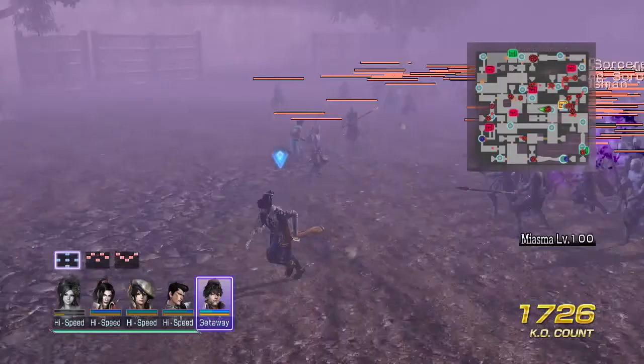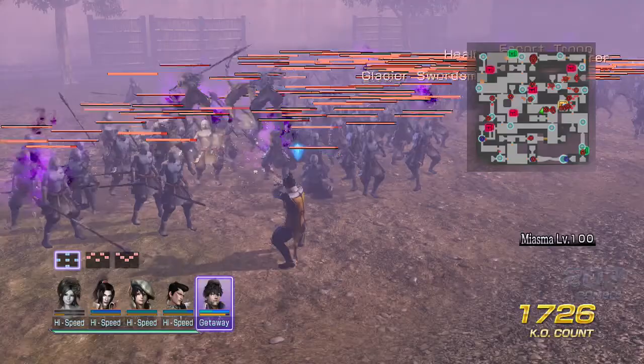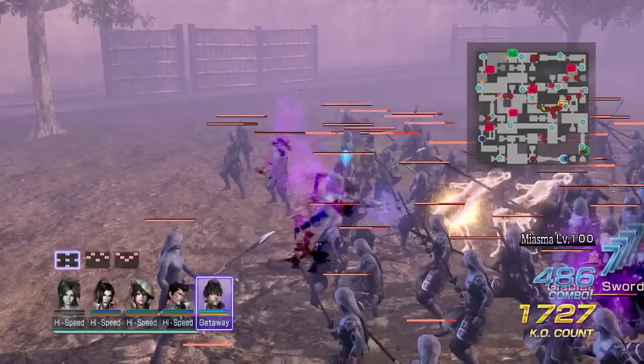Number 1: here we have Mitsunari, and he's here because of his range and his moveset. Starting with range — his range is good because he wields a small crossbow on his arm which shoots multiple bolts at a time, making his moveset great because this makes it easier to hit good combo numbers with all of his attacks.